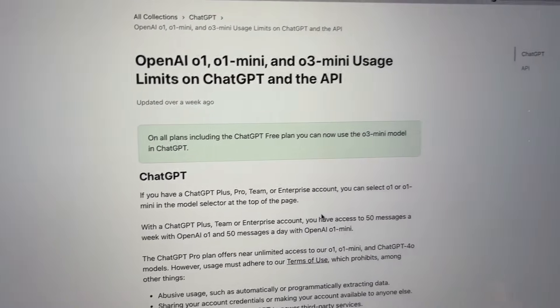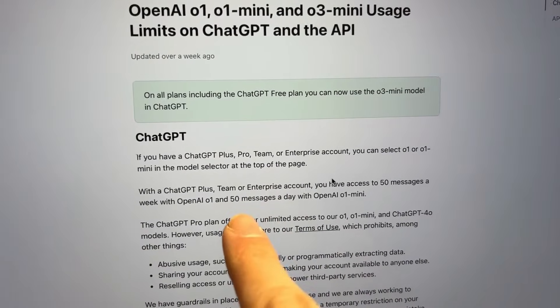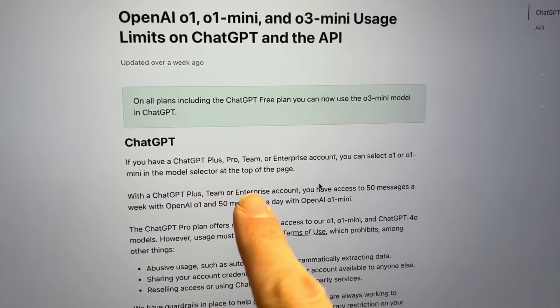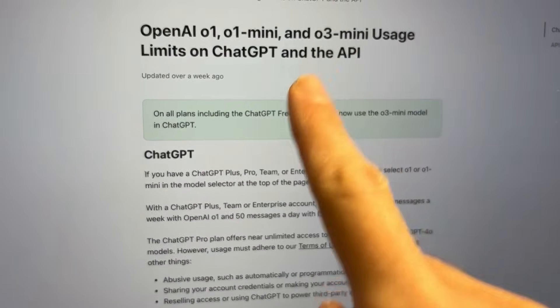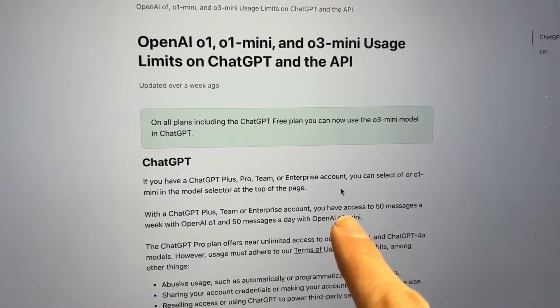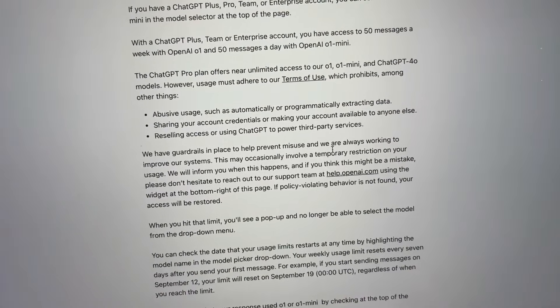Because they made it so that — this is O1, though they didn't update the text here — on ChatGPT Plus, Team, or Enterprise accounts you have access to 50 messages a week with O1 and O3 mini. And 50 with O1 mini as well. So the same thing applies to O3 mini. Although they say somewhere you have almost unlimited for another model.